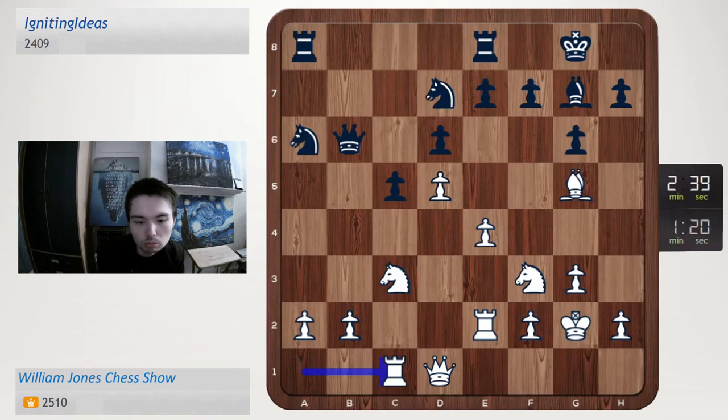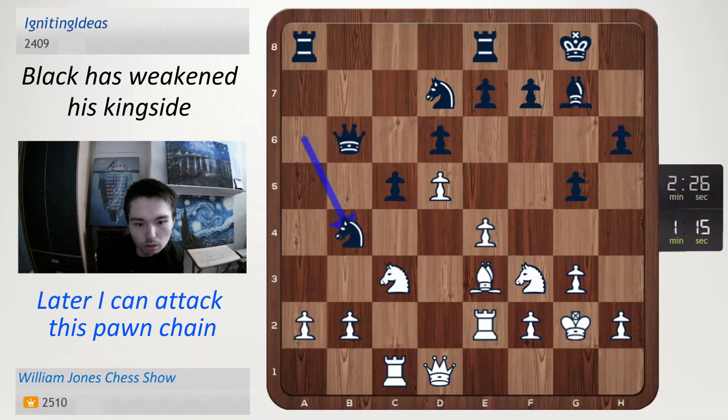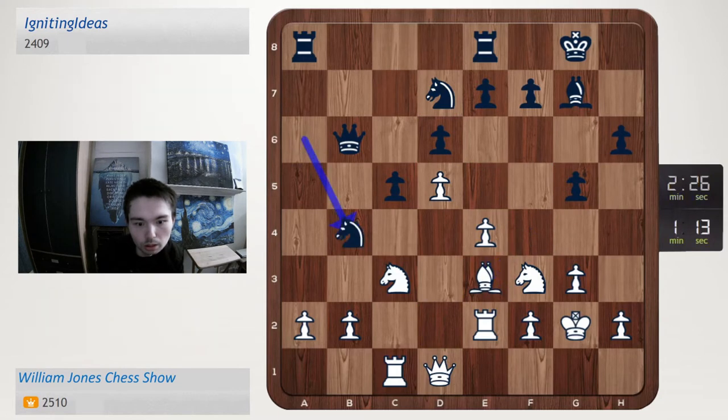Then a3 I guess. Okay, h6, bishop f4, g5, bishop e3, and knight b4 — didn't expect that at all. I'll go a3, because of bishop c3, rook c3. Let's take with the rook.